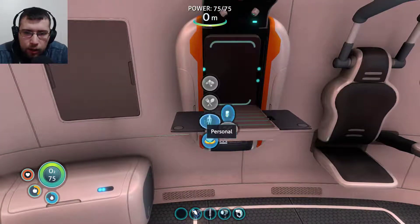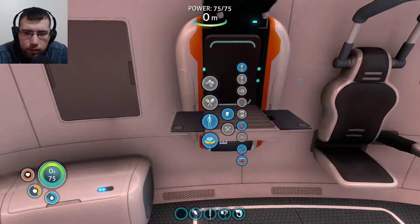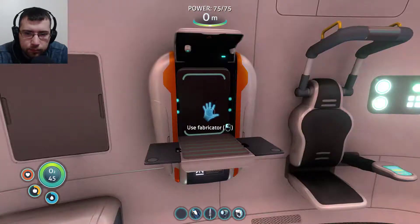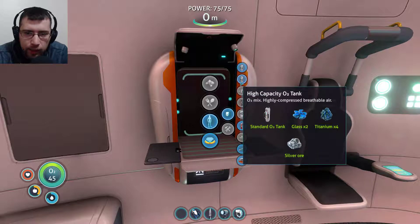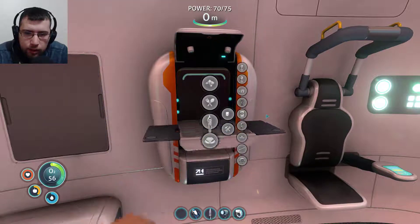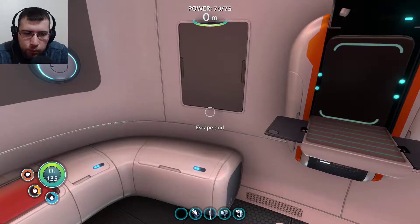Alright. Now we can make a high capacity oxygen tank. Now we can make it. Yeah, there we go. Perfect. So this will be really nice for us. Now our oxygen is at 135. Sweet.